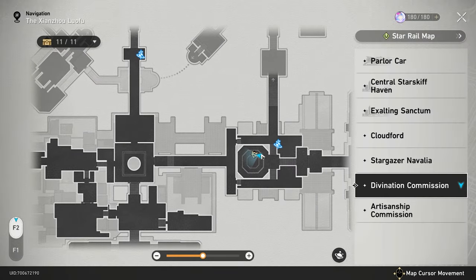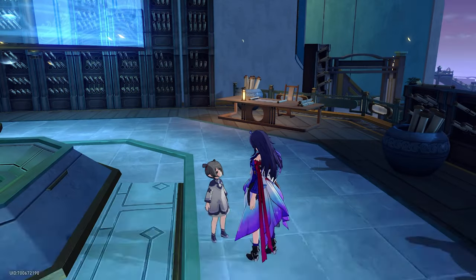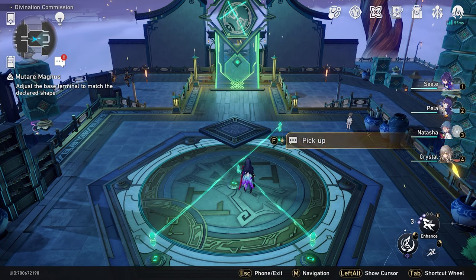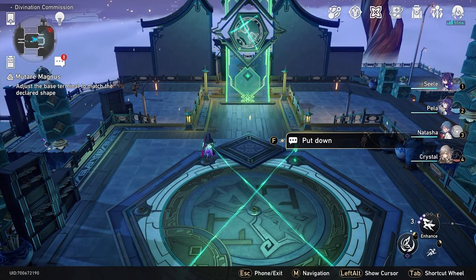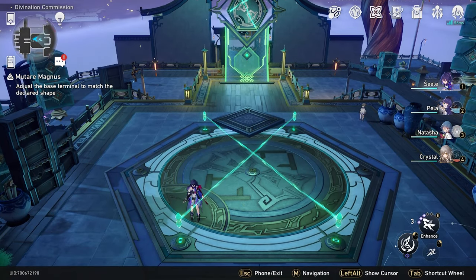As for the third location, if you head to the Divination Commission, you will run into this little girl right here called Hui Xing — let me know if I'm botching that name. She will have an extra series of puzzles for you to do every day for a set number of days as well, and this can guarantee you some more chests, which is more Trailblaze XP and more gems.